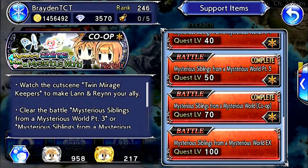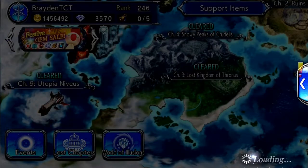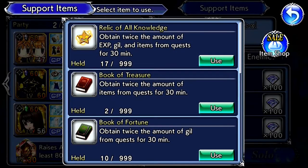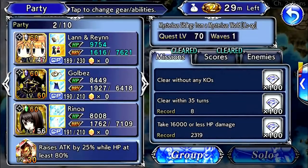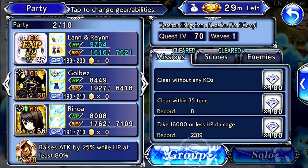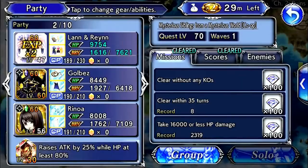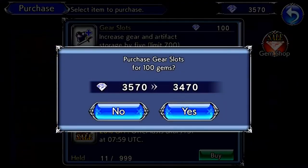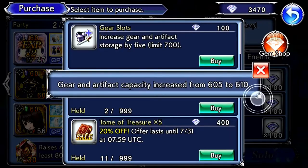Hey guys, it's Burton. Welcome back to another video and today we're going to be talking about Lann and Rain in DFFOO Global Version. They're also commonly known as the Twins and they were released on August 5th, which was a couple days ago while I was recording this video. Lann and Rain were originally from the World of Final Fantasy game, which is why they look so weird — they're not from the original Final Fantasy series.